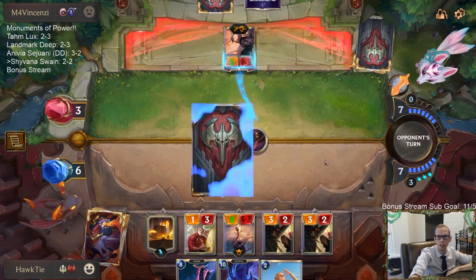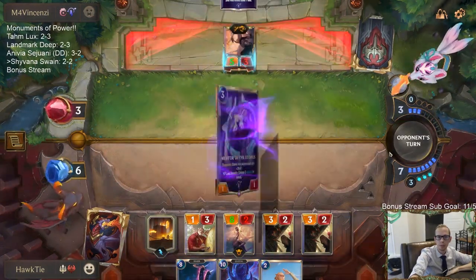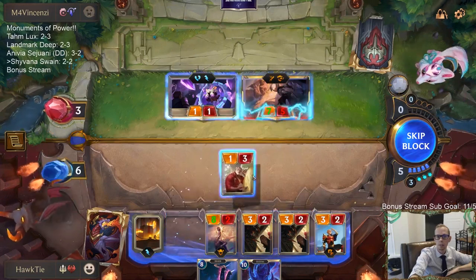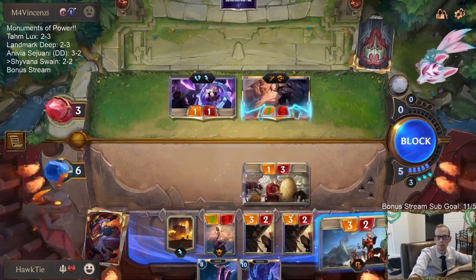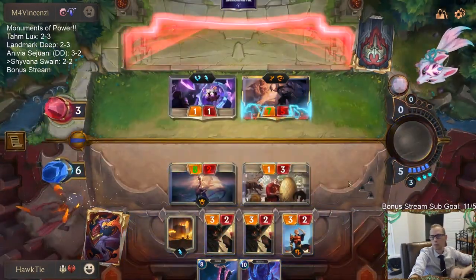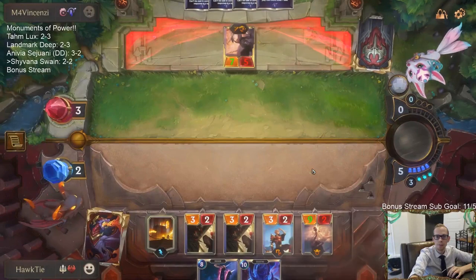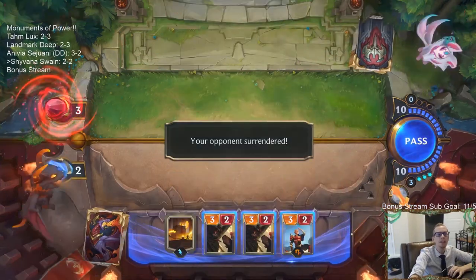I have to Stun it so it doesn't have Challenger right now. Here they come! Alright, still alive at two. And now the Arena will have Diana and my Dragon fight. No! I was going to play the Scourge!